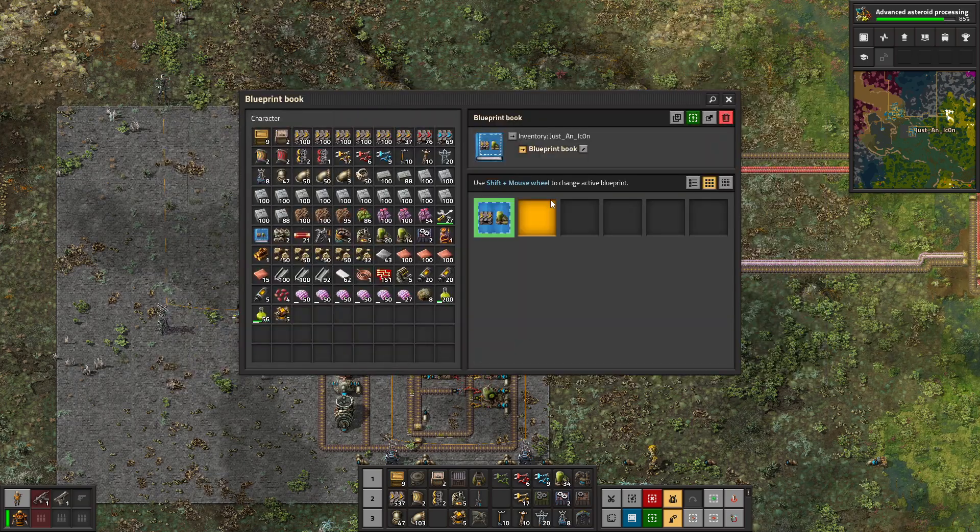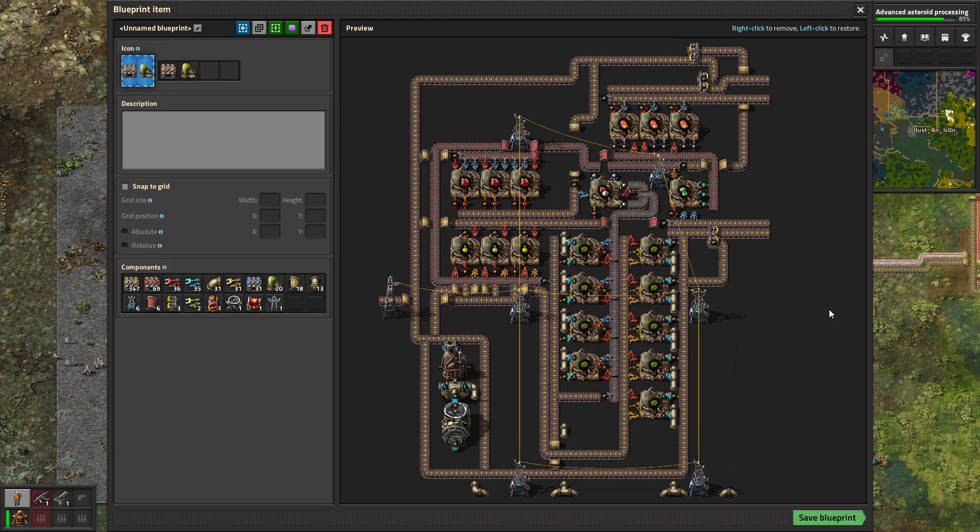I have a blueprint for it in the description box, so if you just want to copy and paste it, feel free to. I took a lot of attention to make this build low cost. The blue belt in the middle can be replaced with a red belt — it will reduce the efficiency of the whole setup by roughly 20%, but you will still be using a lot of this setup's efficiency even with red belts.